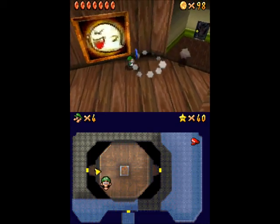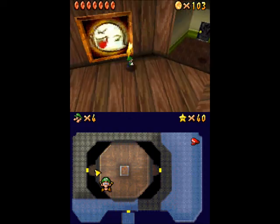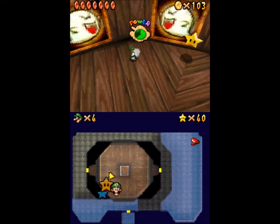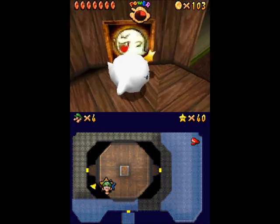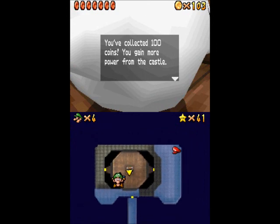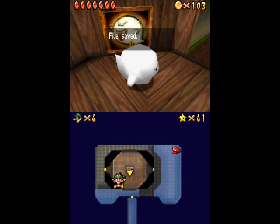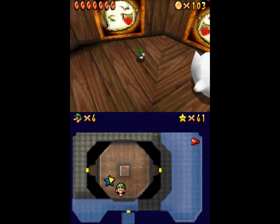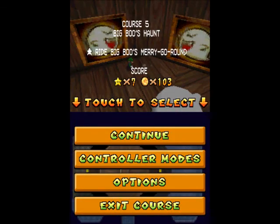98, and this should be the last one — there we go. I think that was also the last Boo before the big one comes out. We don't need to fight him — get out of my way! That was a little close. I forgot it doesn't take you out of the level. We might as well just exit — you don't even have to fight him, you can just exit the level.